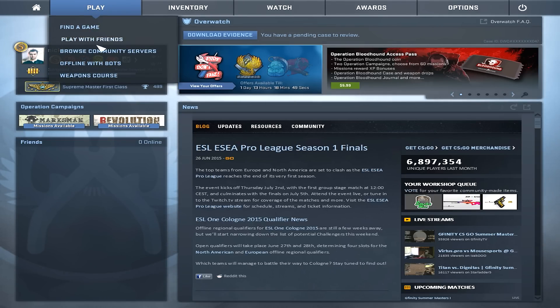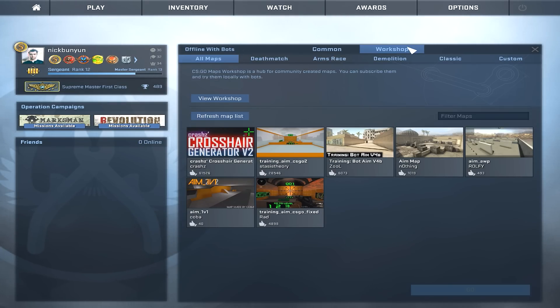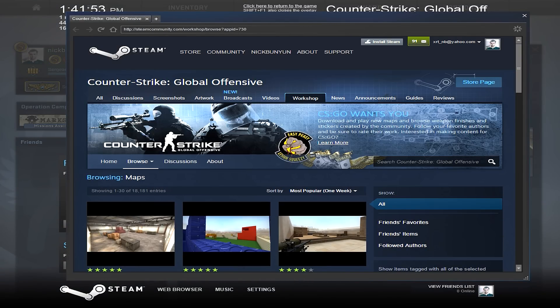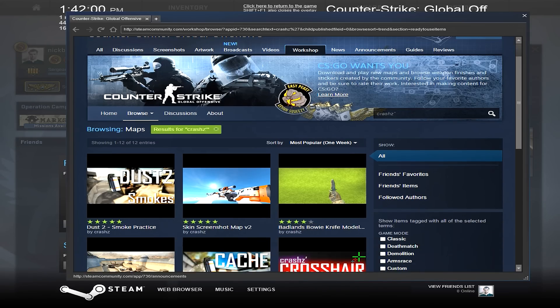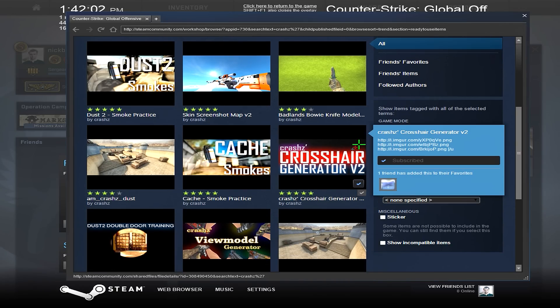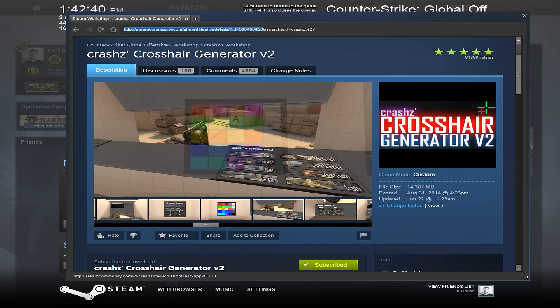Before we jump into the map, let's talk about how you can get it. Go to Play Offline with Bots, then click on Workshop, then click on VU Workshop. This will bring up the overlay browser, and in the search bar on the right, type in 'crash z' — Crash's with an apostrophe — and you'll see the map: Crash's Crosshair Generator V2.